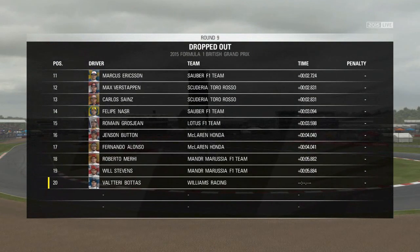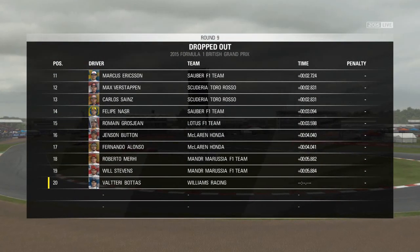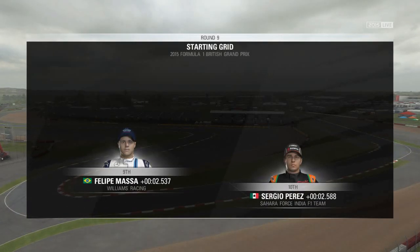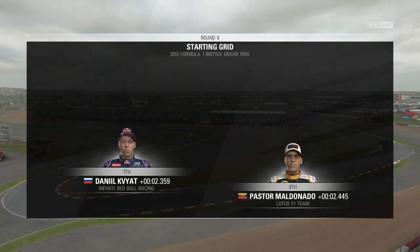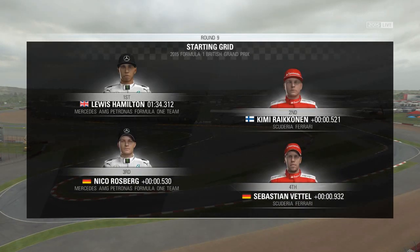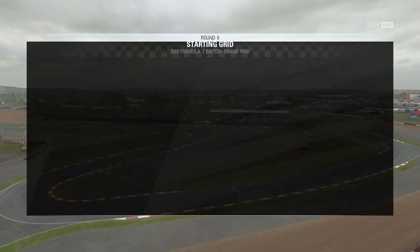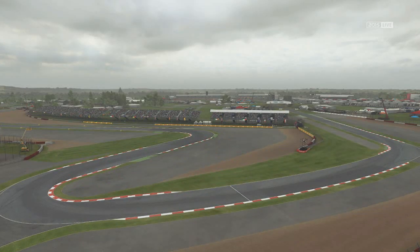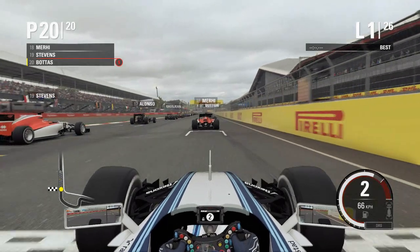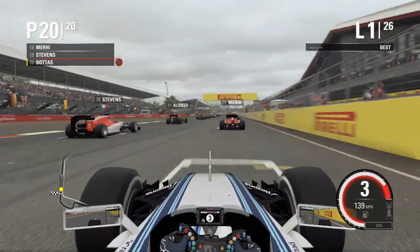It's race day at the British Grand Prix. We had some really good pace in practice and hopefully we can carry that on. Looking at the grid, we're starting at the back as usual. Hulkenberg is in an impressive sixth place, and Lewis Hamilton starts on pole in front of the home fans. We're going to try and spoil the party and get those 25 points as we gear up for the lights.